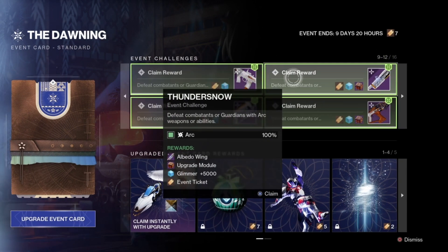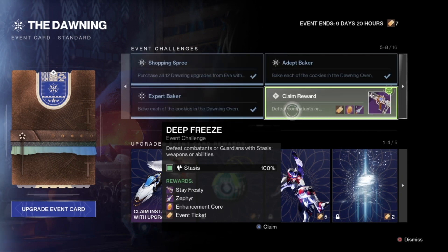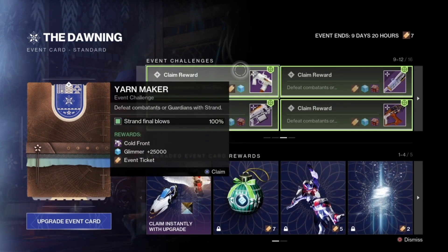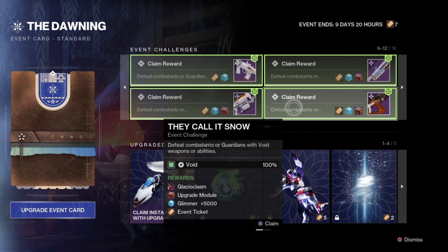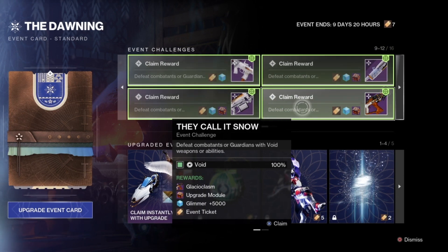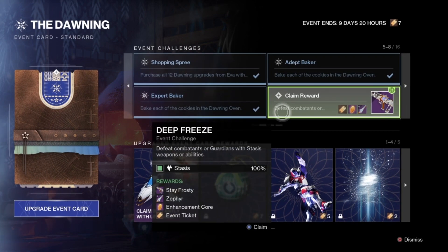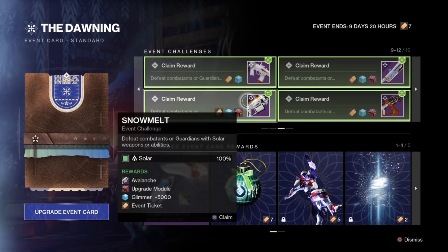The next five triumphs are Deep Freeze, Yarnmaker, Thundersnow, Snowmelt, and They Call It Snow. All five require defeating combatants with a specific element's weapons and abilities. Deep Freeze is Stasis, Yarnmaker is Strand, Thundersnow is Arc, Snowmelt is Solar, and They Call It Snow is Void. According to Destiny Item Manager, each requires 800 kills with that element — so 800 Stasis, 800 Strand, 800 Arc, 800 Solar, and 800 Void kills.